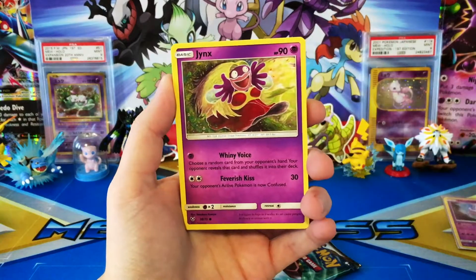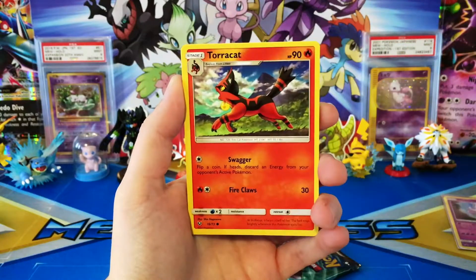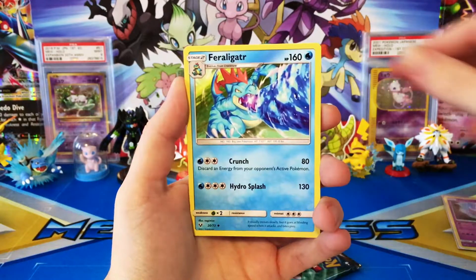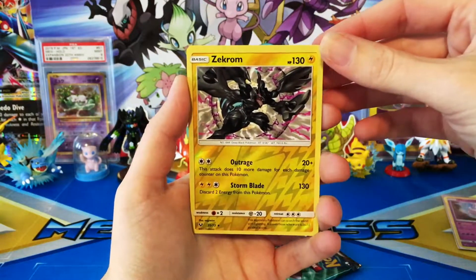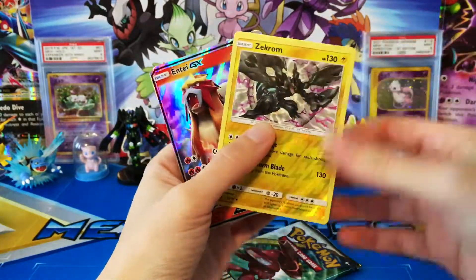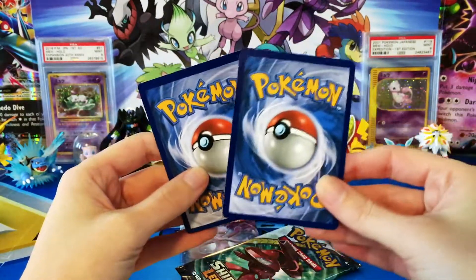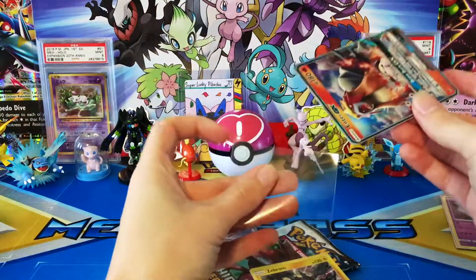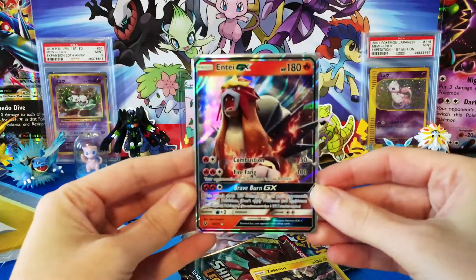Starting off Pack 1: we have a Jynx, Pikachu, Aipom, Tauros, Breloom, a Grass Energy, Liepard, Feraligatr, Warp Energy, a reverse Zekrom — which we get to add to the collection — a reverse rare, and an Entei GX! Doing pretty good. I want to take a peek at the backs. Good thing that mark was on the Zekrom and not on our Entei.